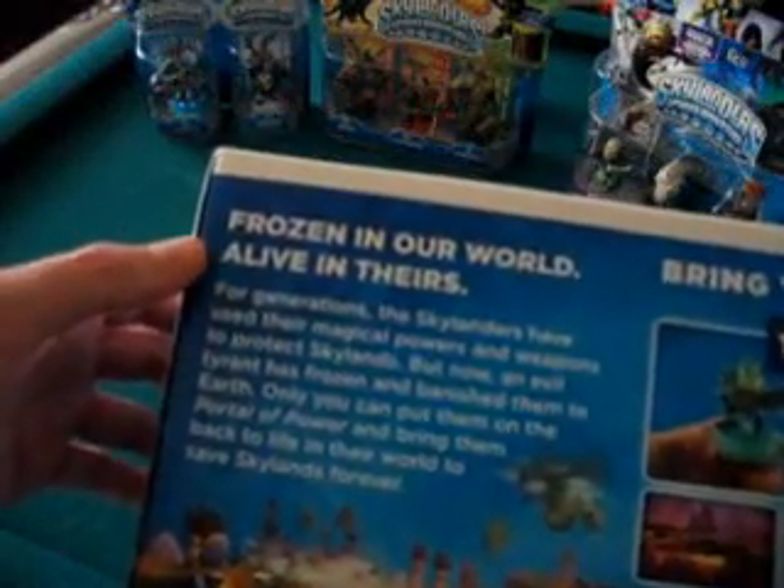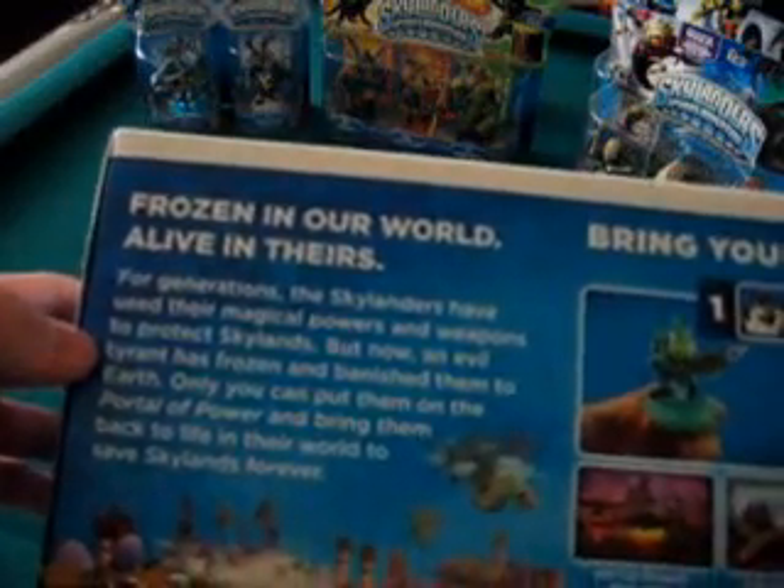It's actually packaged really nicely. It's from Activision. You can also get the adventure packs — there's Pirate Seas and Dark Light Crypt. Each adventure pack comes with an adventure piece — in this case it's the sailboat, and here it's the crypt itself — one new character, and then two magic pieces. They are sold separately, but here's a little background on the game: frozen on our world, alive in theirs. For generations the Skylanders have used their magical powers and weapons to protect Skylands, but now an evil tyrant has frozen and banished them to Earth. Only you, the Portal Master, can put them on the Portal of Power and bring them back to life in their world to save Skylands forever.